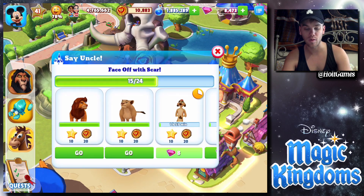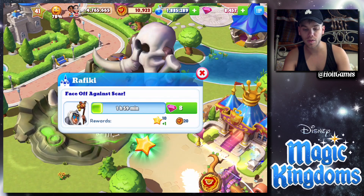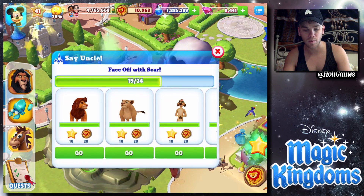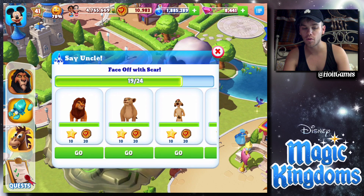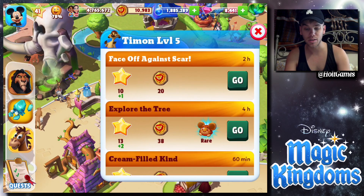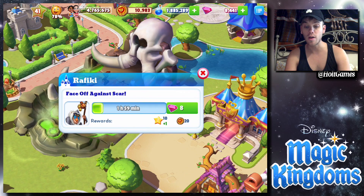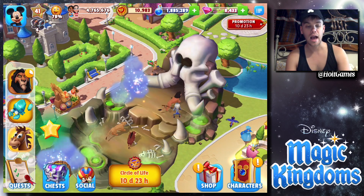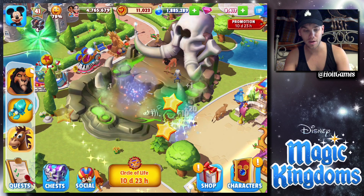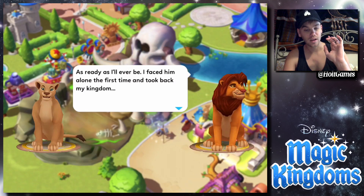We need to send everyone off two more times to finish this part. For Timon, Rafiki, and Zazu — let's go. Interestingly, we have 19 completions instead of 18 — I think we got a glitch and one accidentally duplicated itself. We can't even send Zazu off this last time because it already cleared. I'll take it though — not sure how that happened, but we can work with it.